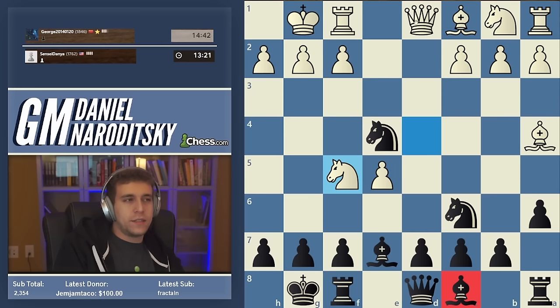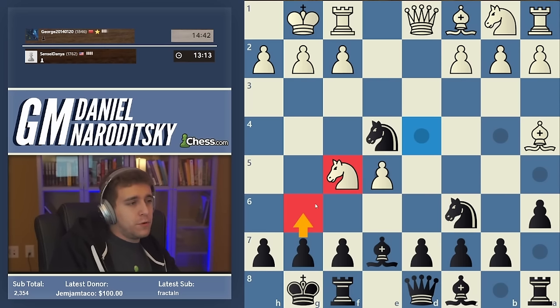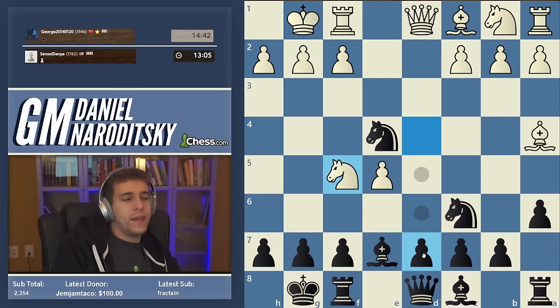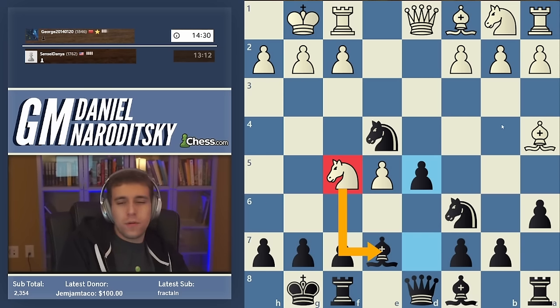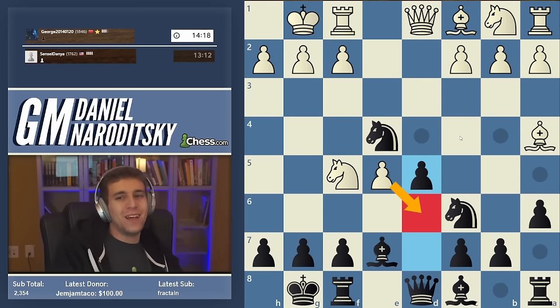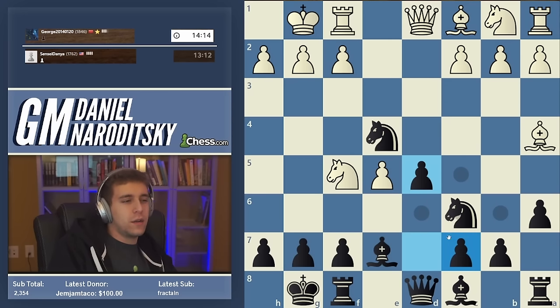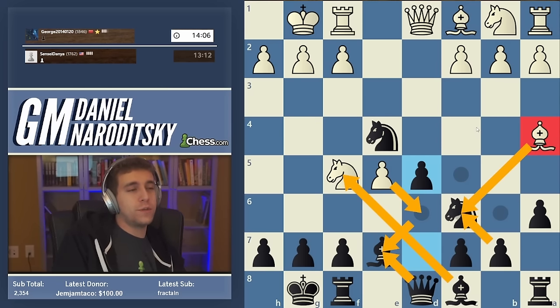We need to respond accurately here because white is threatening queen g4 - that's a very nasty threat. You might say the move is g6, but g6 weakens your kingside tremendously and doesn't really stop queen g4. The move we want to play is d7-d5, which opens up the light-squared bishop, attacks the knight, and forces white to make a decision. Our opponent is knowledgeable, following the main line. The move I'm most familiar with is en passant - I had a game like this a couple of years ago over the board, leading to an equal position.